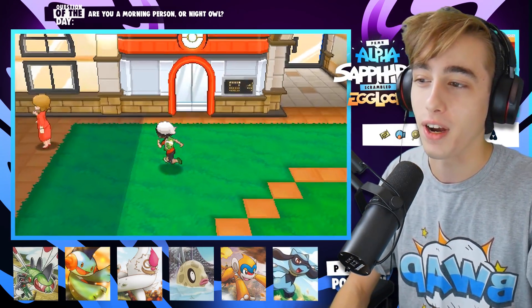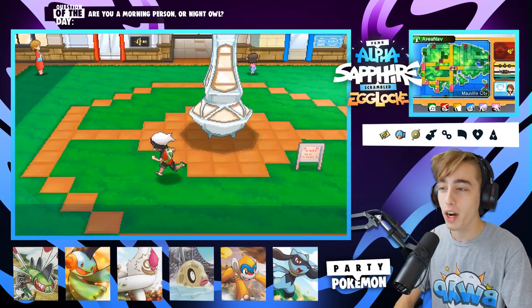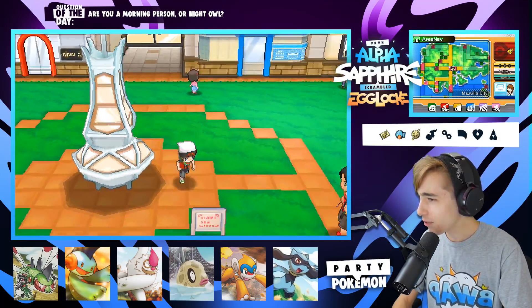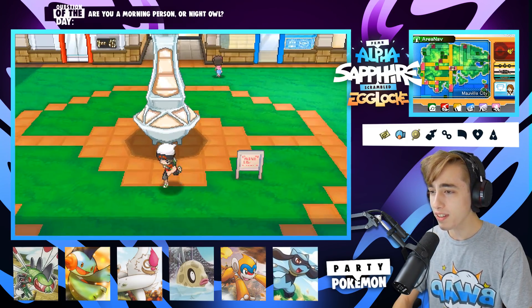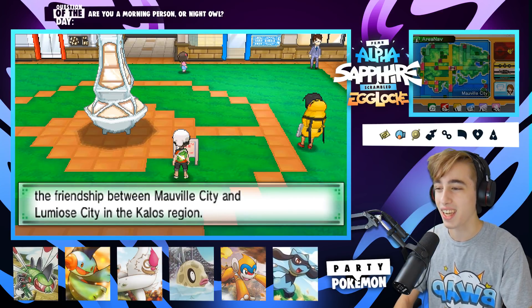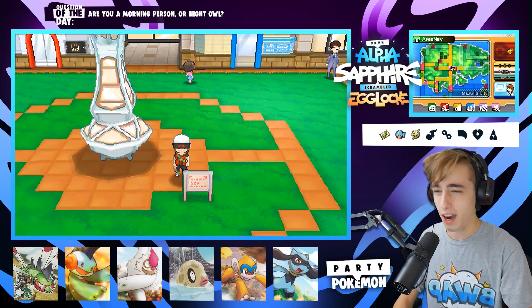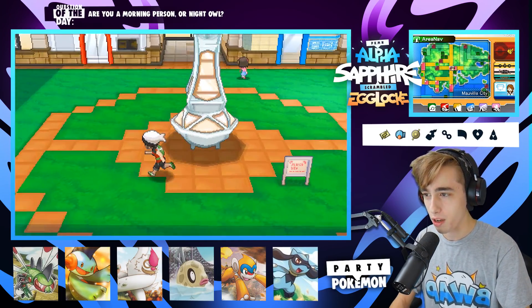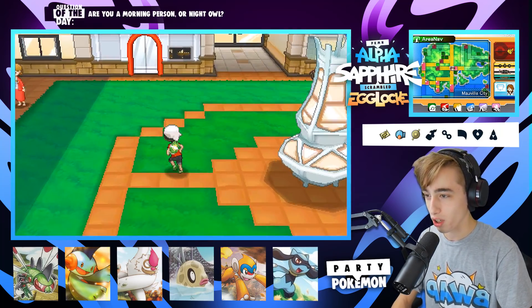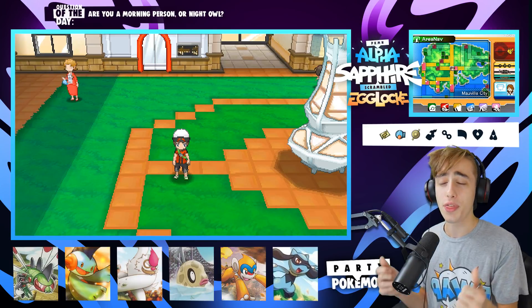Anyway, what is up my dudes — welcome back to the next episode of our Pokemon Alpha Sapphire Randomized Scrambled Egglocke! We are here, it is time, we're back. We're running around this Eiffel Tower — is this based on Kalos? This monument was built to commemorate the friendship between Mauville City and Lumiose City in the Kalos region. That's so cool — I vaguely knew but never fully registered how symbolic this structure was.